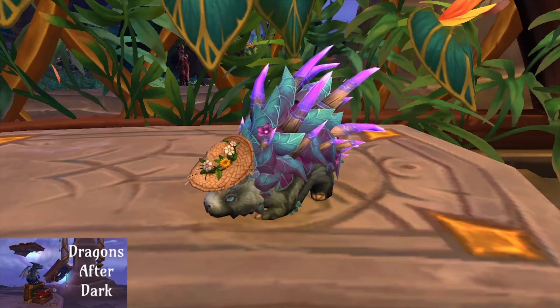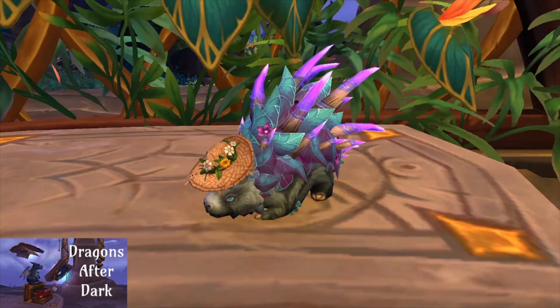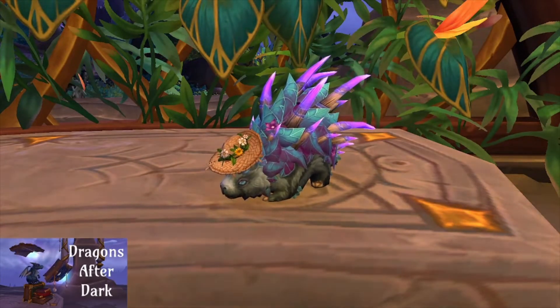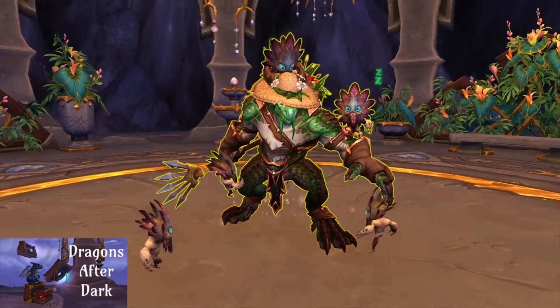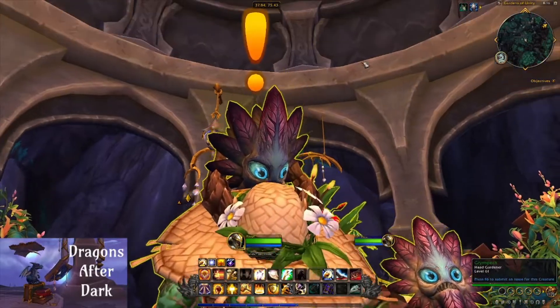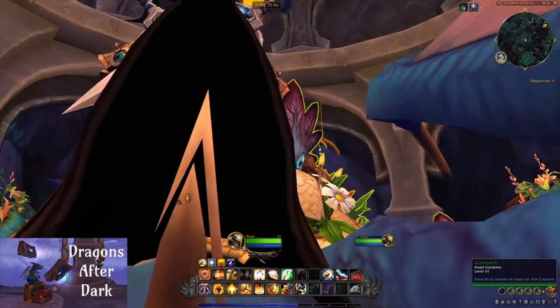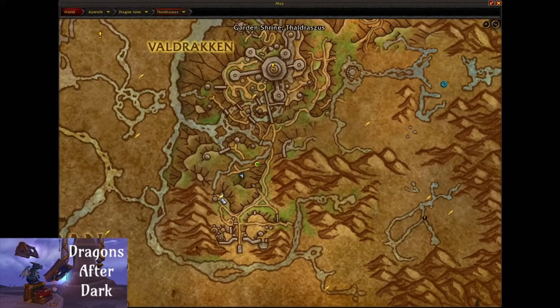Hello everyone, I'm DragonsAfterDark and today we'll be going over how to get Lord Baselton from the quest Carry On Baselton. Lord Baselton is acquired through a relatively short quest chain in the Gardens of Unity, which is just over the cliff northeasterly of the Garden Shrine Flightpath in Thaldrasus. The quest chain starts with Grimpeck, located at coordinates 37.84, 75.43. Here's the Garden Shrine Flightpath and here's Grimpeck's Pavilion.